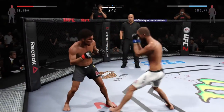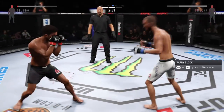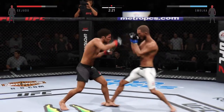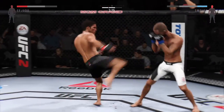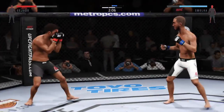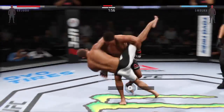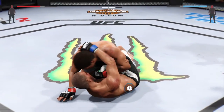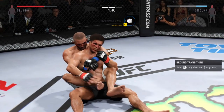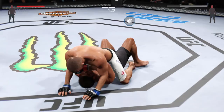Hurt him with that right. Big straight punch. Flying knee attempt. Nice job with the roundhouse — tagged him. He connects on a nice combination. Good job blocking the shot to the body. Flying knee! Look at this — takedown! And he gets reversed. Push, push, push — get free!